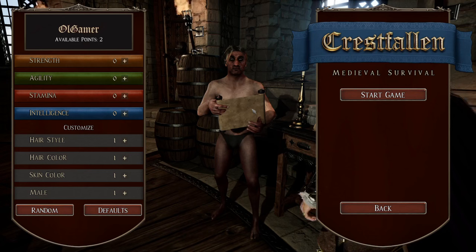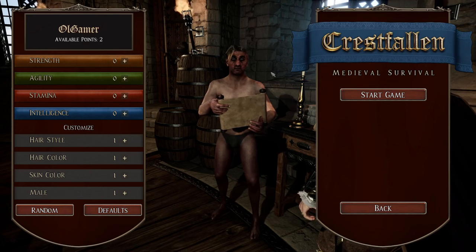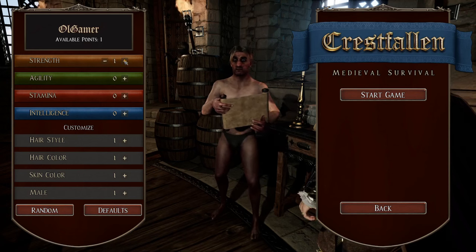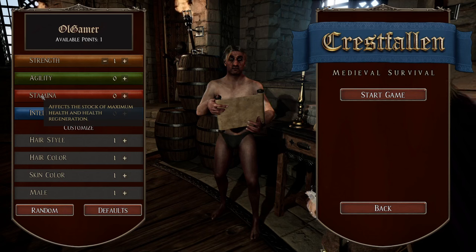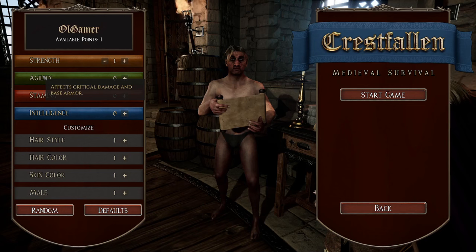Here we are. Everything is brand new because I deleted the demo, unloaded everything, and when I reloaded it, the two demo games I had I deleted them to have a complete fresh start. For our two available points, we're going to do one in strength and I think agility — affects critical damage and base armor. Stamina is self-explanatory; affects the base damage to ore veins and trees when gathering resources. I think I'm going to put the other one in agility.